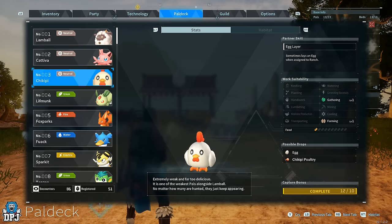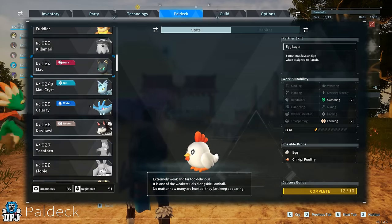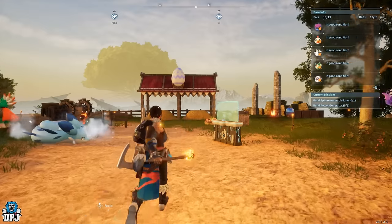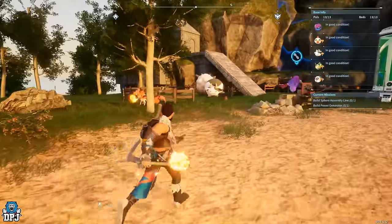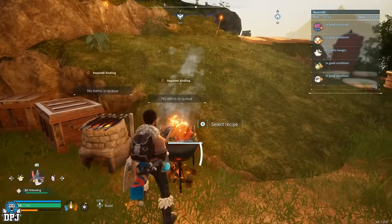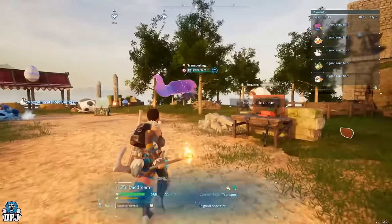When you catch certain pals straight off the bat they can drop things right away — like my Chickpea, which drops me eggs quite frequently. I also have a big cow-type creature called Mazarina that drops milk with the Farming stat, and my Bee Garden which drops honey. I've applied all of these to my power box at the base and over time they drop me those materials.